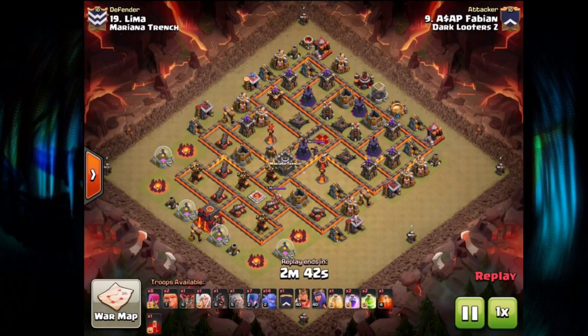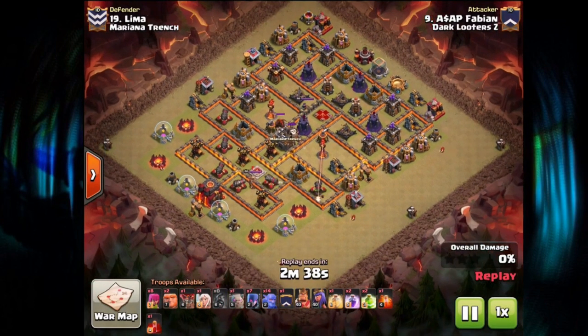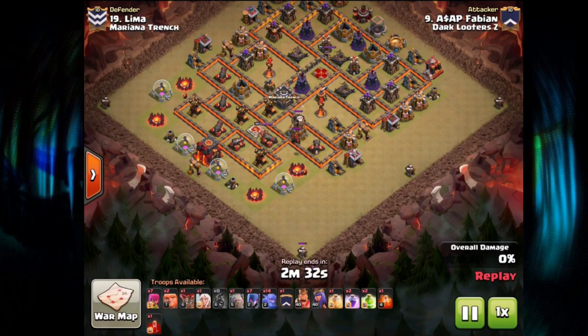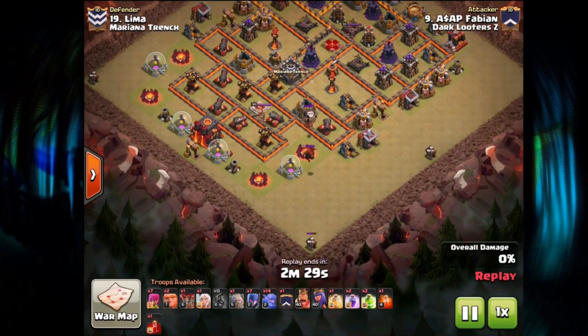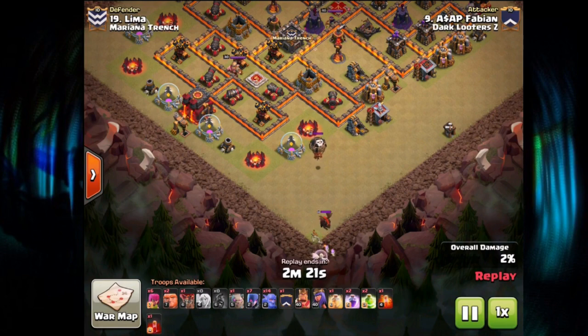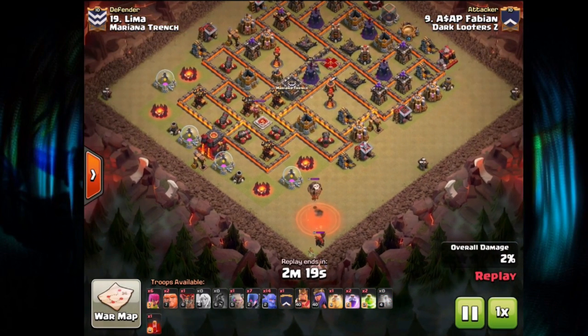Up next is number 19, where we have Asap Fabian coming in on Lima with the BeWitch attack — an interesting one. He lures out the Clan Castle with a Hog Rider and brings it to the corner with the classic Archers-and-Healer trick. A Poison spell is going to kill the Loon.